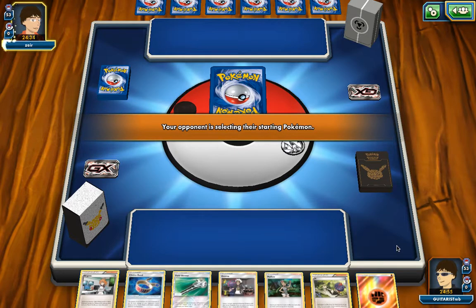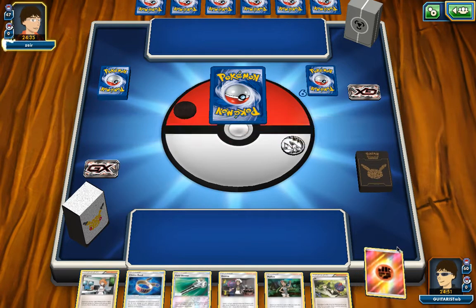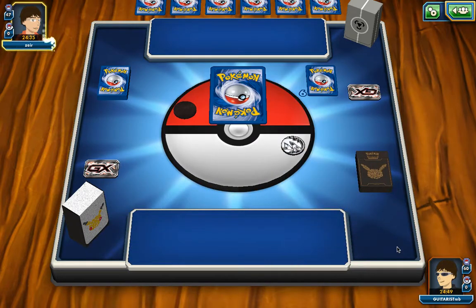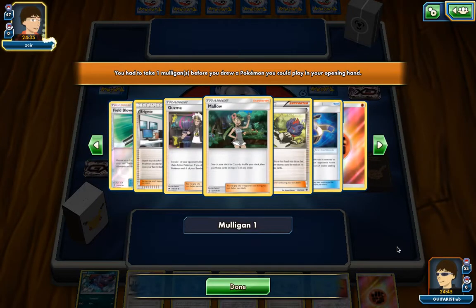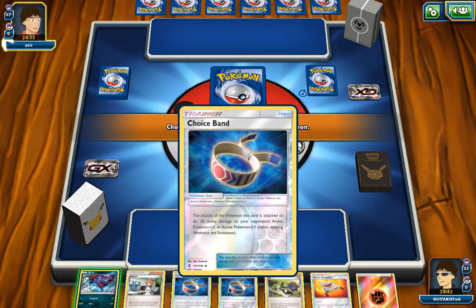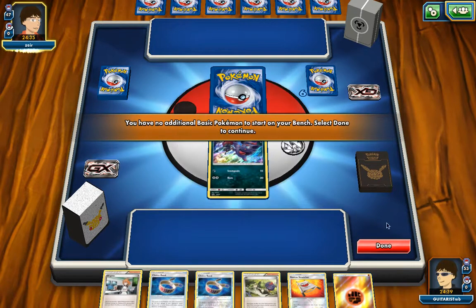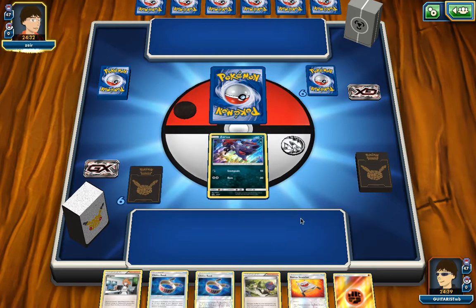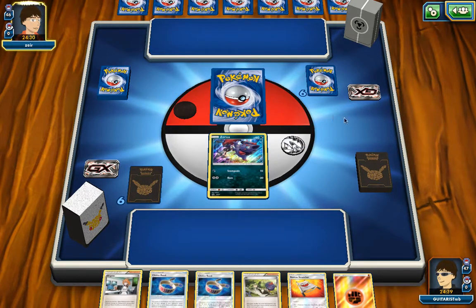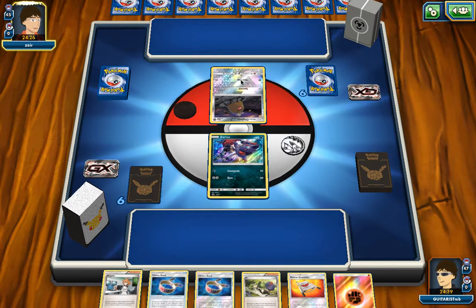There's just a lot of exciting things coming with this channel right now. I think they're going to be working a steel type. Let me see — they took one mulligan. That's not bad. I'm starting up with just my one Zorua, but I do have Brigette, I have N, and I have an Energy in my hand. So a pretty solid setup so far. Steel type — what steel type deck are they using?